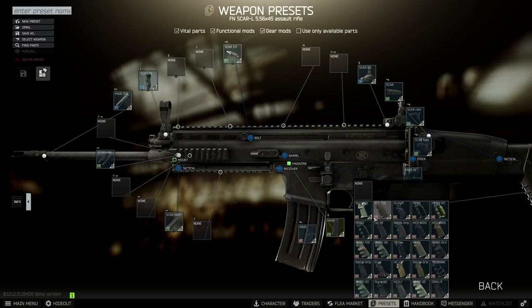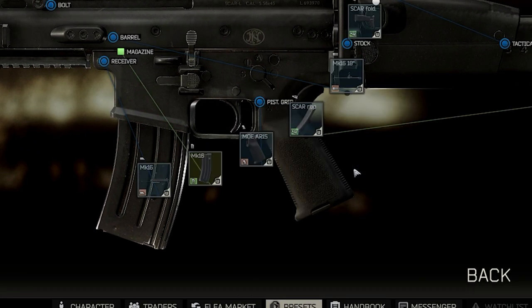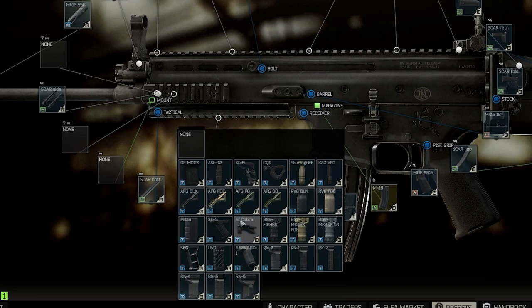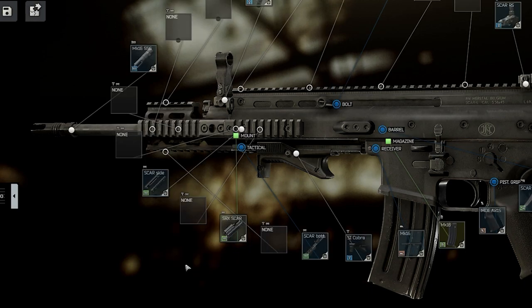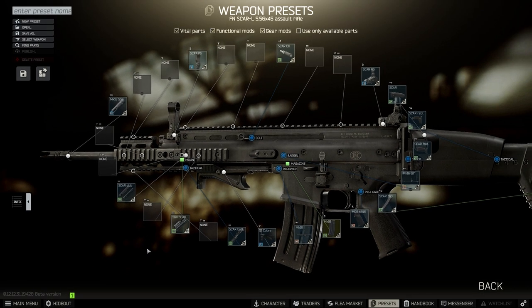Starting with the stock Scar-EL, first you're going to want to swap the pistol grip for the MOE AR-15 pistol grip. After that, add the SI Cobra grip to the bottom Picatinny rail. In this mounting slot you have the option to add the SRX rail extension — it costs around 9k and adds 5 ergo to the gun. In my opinion this is absolutely worth adding, but if you're trying to keep the cost down as much as you possibly can, just skip this part.